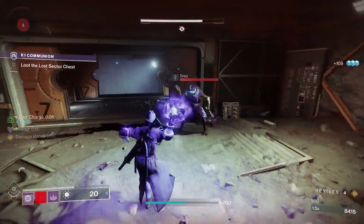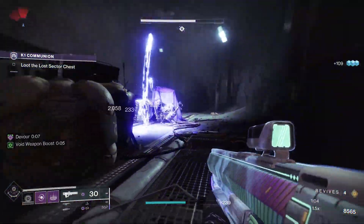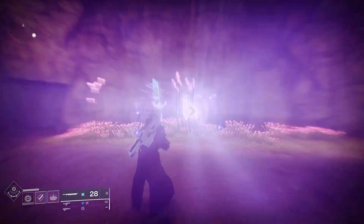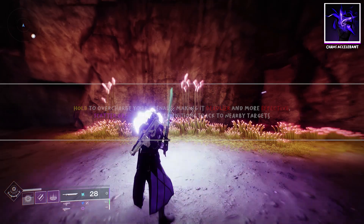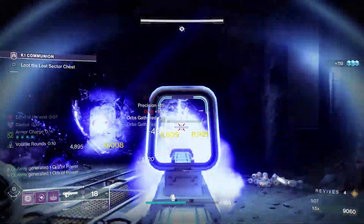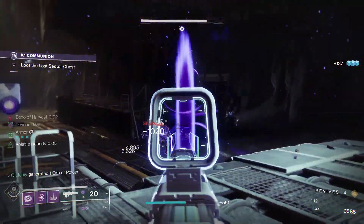The two aspects we're gonna be using for this build are Chaos Accelerant and Feed the Void. Quick release is mostly for regular enemies and general add clear, where you just instantly throw your grenade and it goes to work. With the aspect Chaos Accelerant, it improves your grapes, making them have more sub-munitions, do more damage, and track a little bit better. So you're most likely gonna be using this for your yellow bar enemies — the ones that are a little bit stronger — so you can chunk them a bit more.